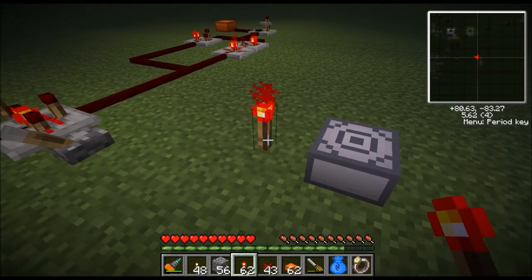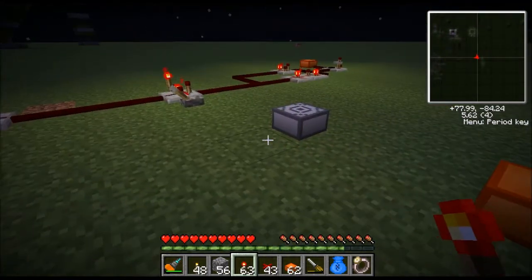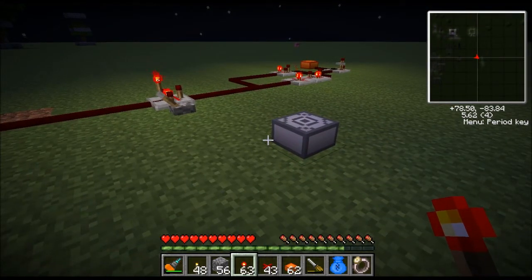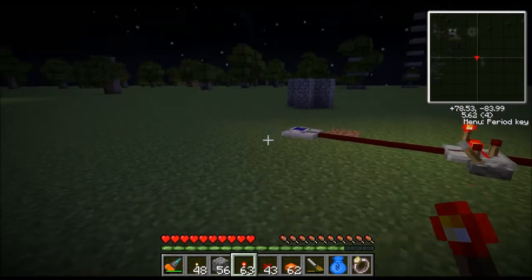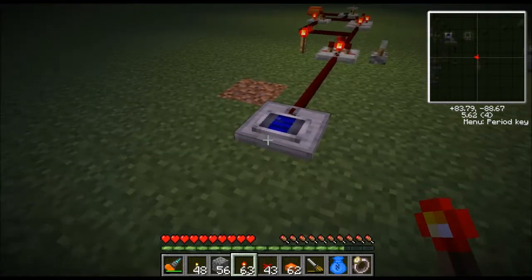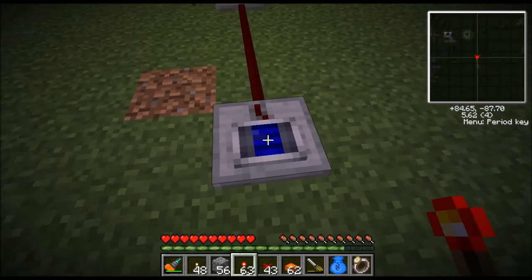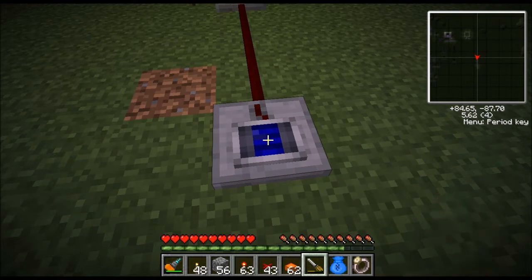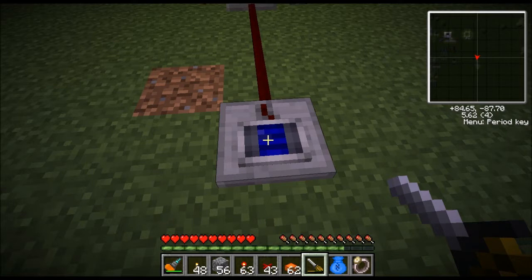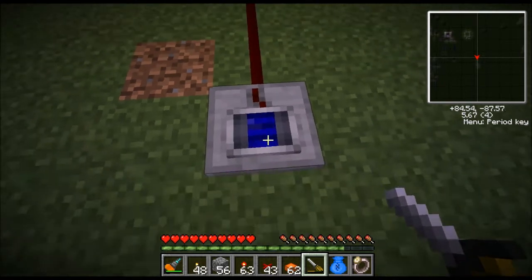That's basically it for alarms — you just give it a redstone signal and it activates. To make this work, the first thing we need is a light sensor. This light sensor right here has a shutter and right now it's partially closed. If I right-click it with a screwdriver, I can rotate it. The part with the red line is the output.